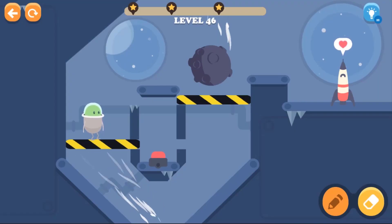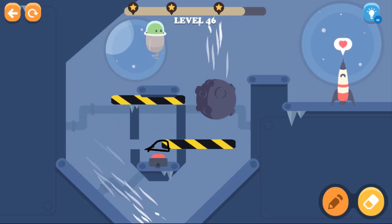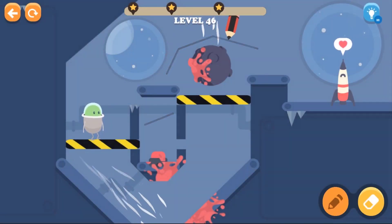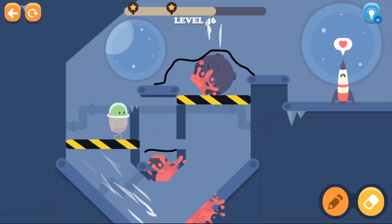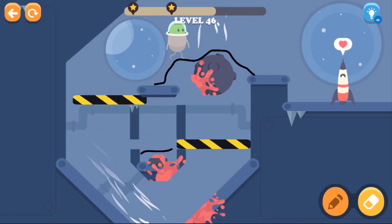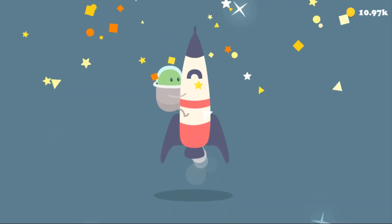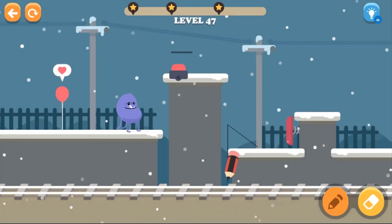We are going to start with level 46. So we need to press the red button and let's see what happens. We have to draw a line over here to block that rock from hitting the astronaut over there. Yeah, we are getting to the rocket! Here we go. Yes, we are moving to level 47 guys!